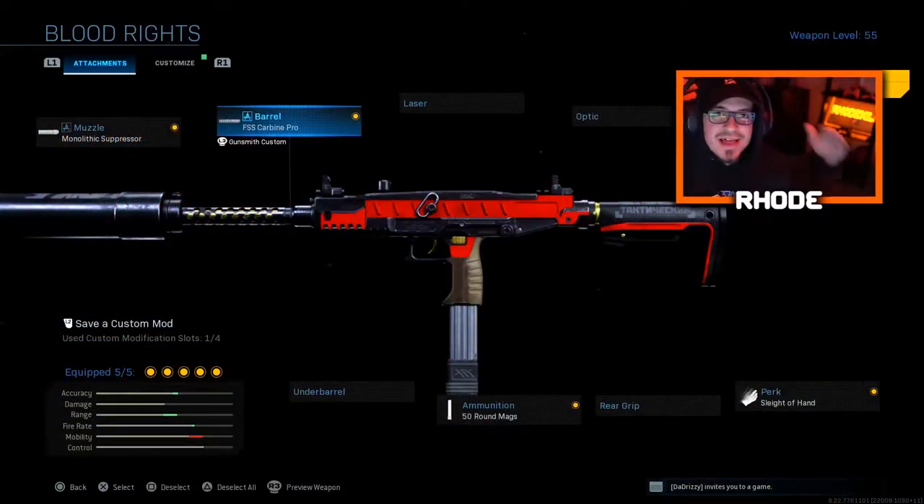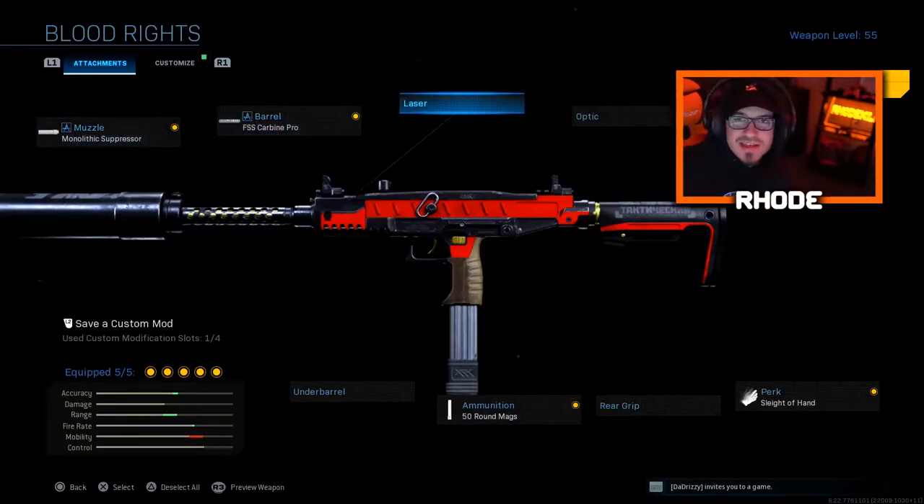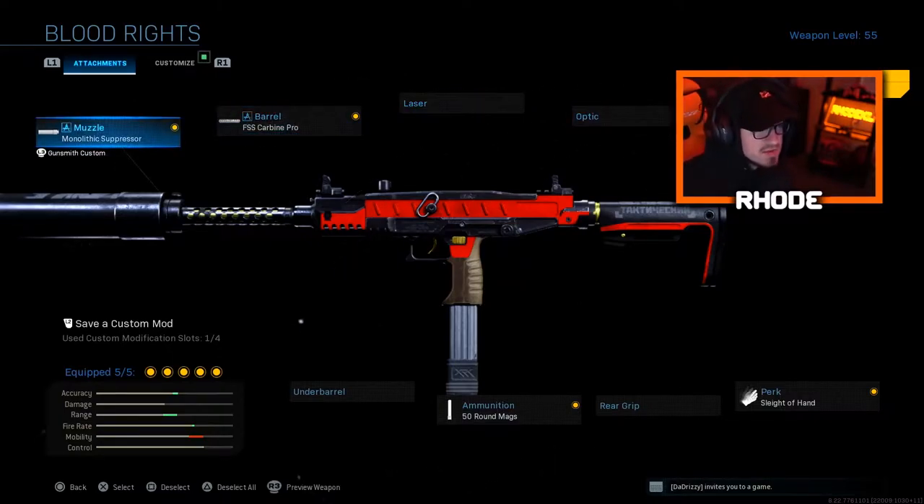This is the class that we are rocking for this new Blood Rights Uzi. I did change two attachments because they just weren't very good — you get the weapon in the bundle and they sometimes give you the worst attachments to use, and I'm not doing it. I'm going to use something that I want to use so I have good gameplay for you guys.